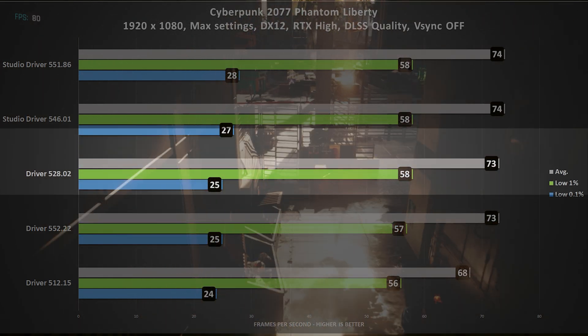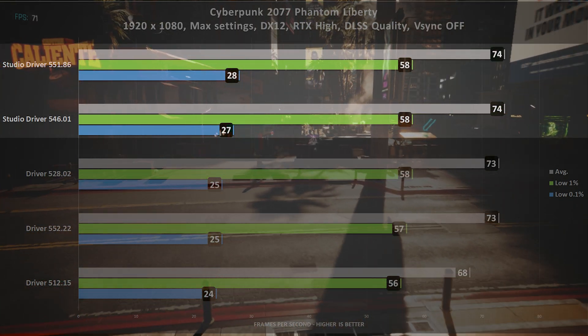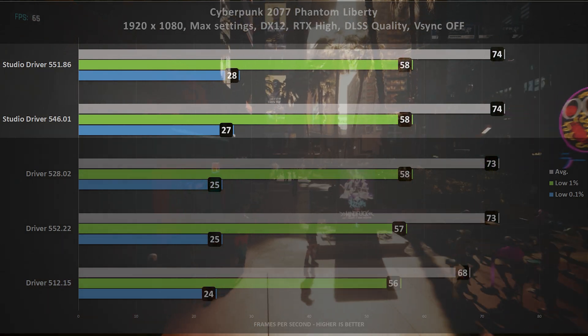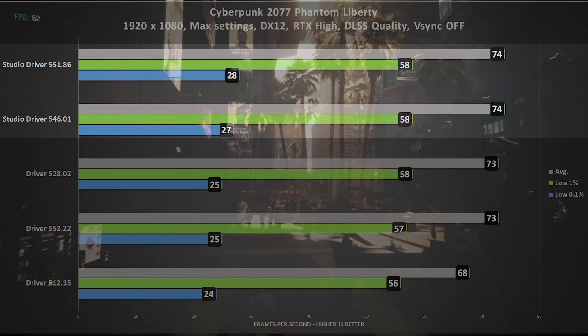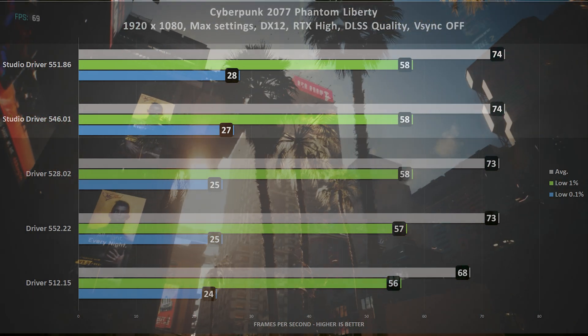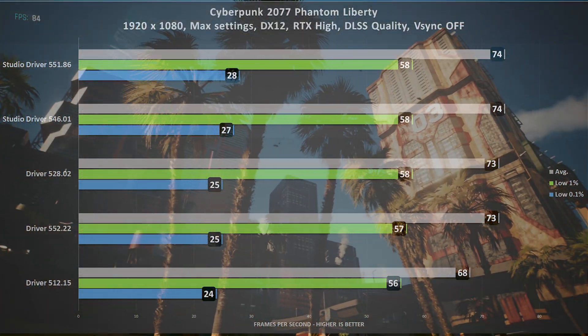The studio drivers both show a small increase in frame rates, with the latest version showing the highest low 0.1% frame rate of the lineup. We are seeing only marginal improvements across four drivers on what is still a newer graphics card. Older graphics cards might benefit more from these newer drivers, as the software has had more time to mature.